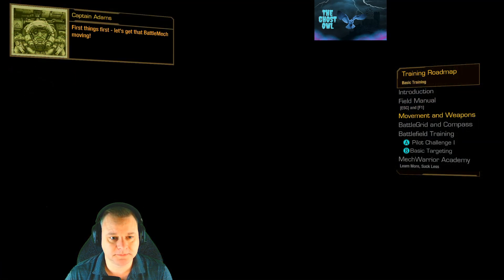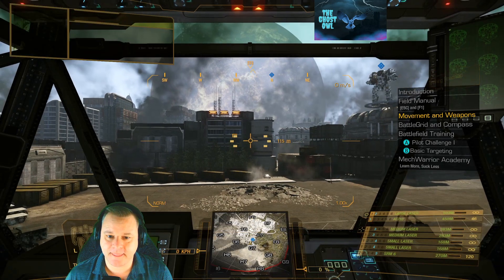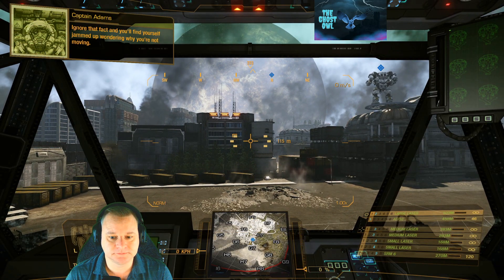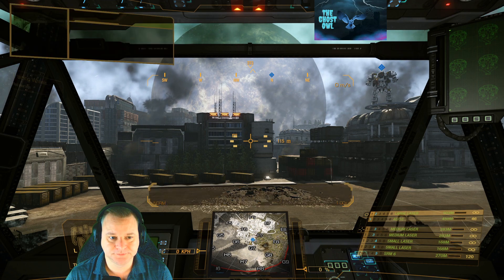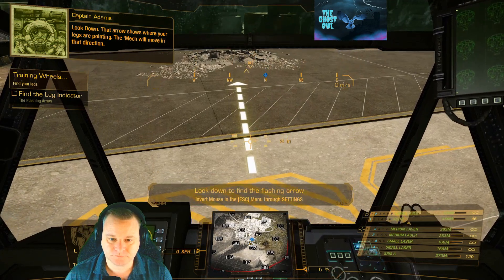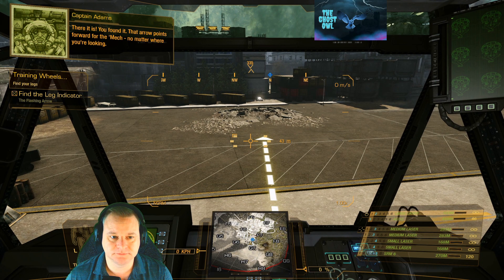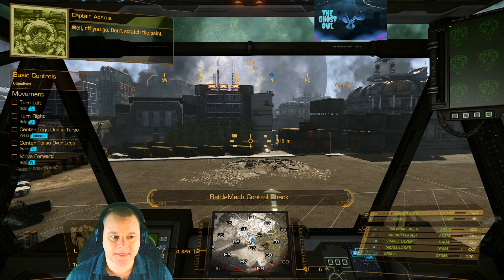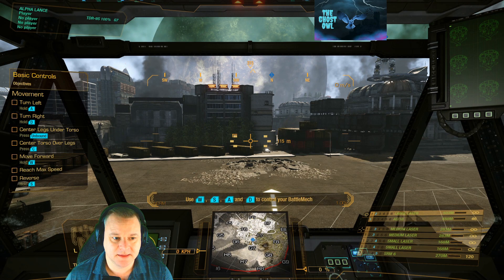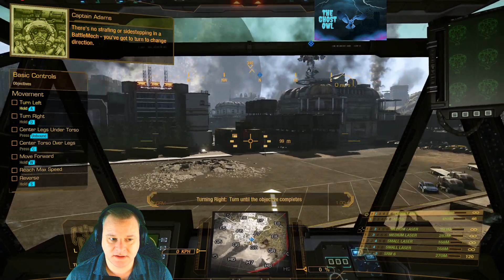First things first — let's get that battle mech moving. A battle mech drives like a tank: the mech goes where the legs are pointing, not where you're looking. Ignore that fact and you'll find yourself jammed up wondering why you're not moving. Since you're a raw recruit, you get extra help to show where your legs are pointing — look down, that arrow shows you where your legs are pointing and the mech will move in that direction. There's no strafing or sidestepping in a battle mech; you've got to turn to change direction.